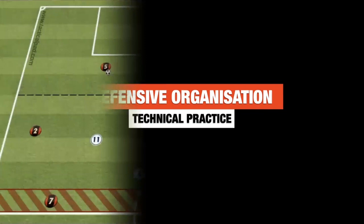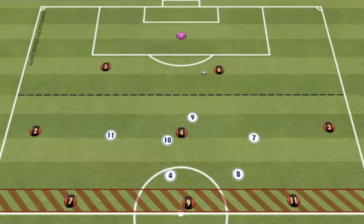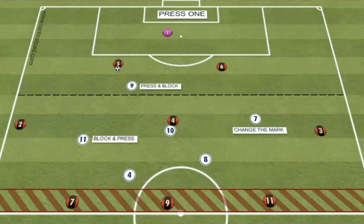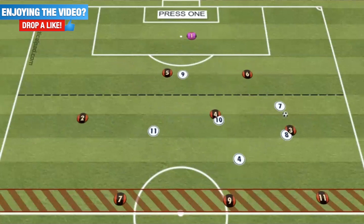Defensive organisation technical practice. This technical practice is set up in half a pitch and is a 6v6 plus 3, including the goalkeeper. The red team are going to look to build and play into 7, 9 and 11, who are locked into the red zone. The white team are just going to look to organise themselves, defend and then work through a couple of pressing patterns. The first pressing pattern is the 9-0 press and block, and the number 7 will get ready to change his mark and jump onto the opposite CB. If the whites win the ball back, they're just going to clip a pass into the goalkeeper, and then the practice starts again.